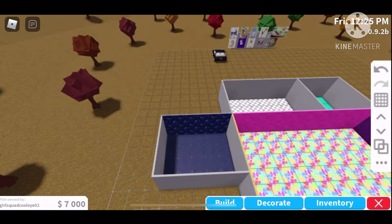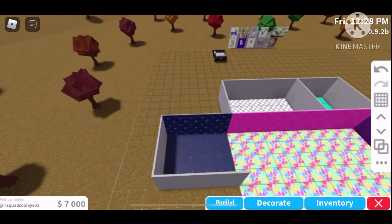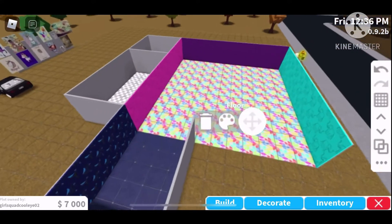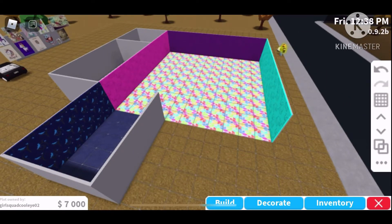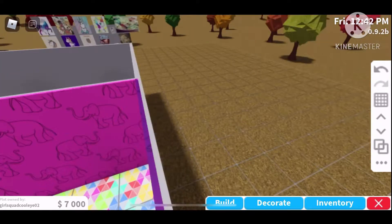Okay, slight setback — we gotta destroy this wall. I made it one whole wall, so the outside of the wall would be a color for the nap room — wonderful color. So she yeeted this wall and we're just gonna quickly put that wall back in.